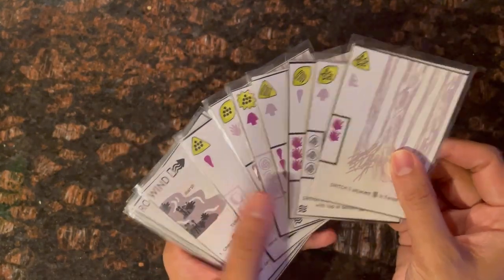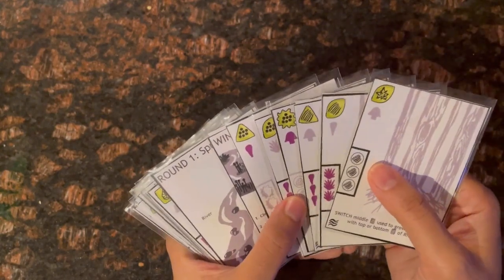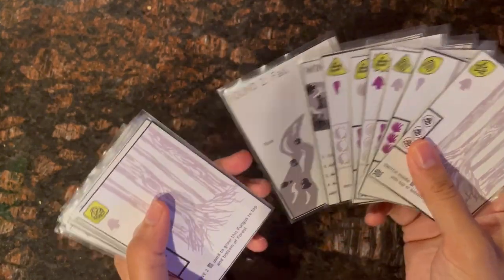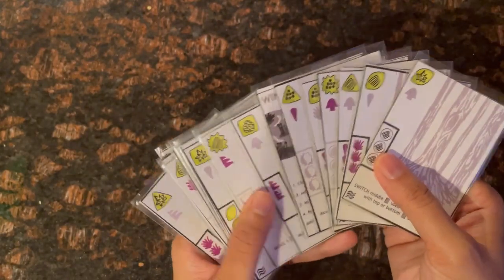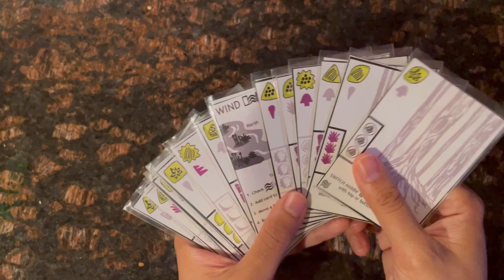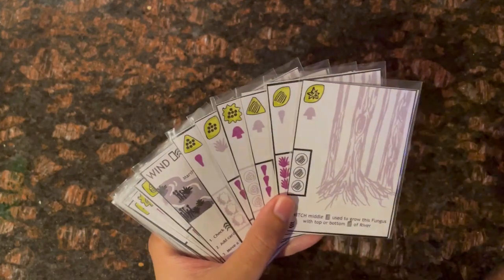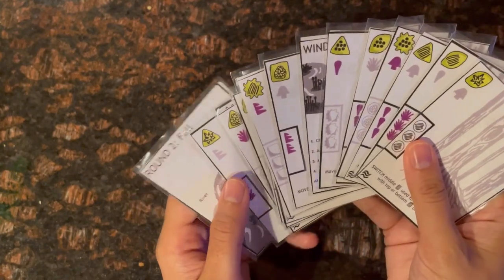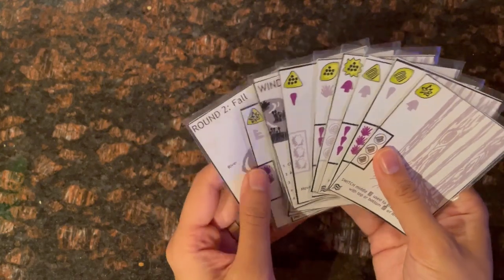With the marsh empty, round one ends. I flip the round card to round two and place it at the bottom of the deck. All cards that were in the river are now back in the marsh, while cards in the forest remain there. I repeat the same sequence of turns for round two, and when the round card meets the wind card at the end of round two, the game ends.